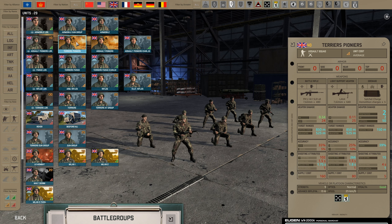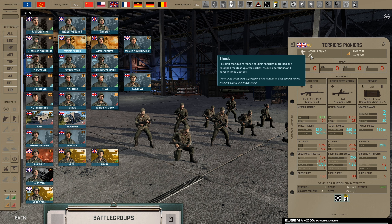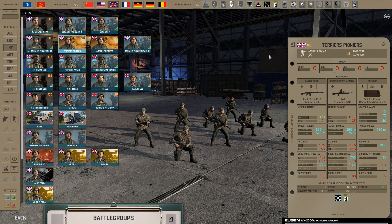There are also units that only have the shock training, and this is essential when you want to pick infantry you hope to use in town fights or forest brawls. Engineers, for example, are a good choice here. When you use engineers with satchel charges and shock training, they will decimate infantry in no time.